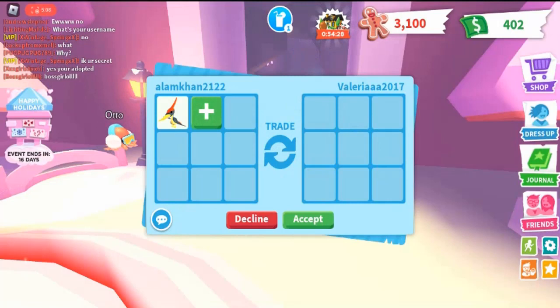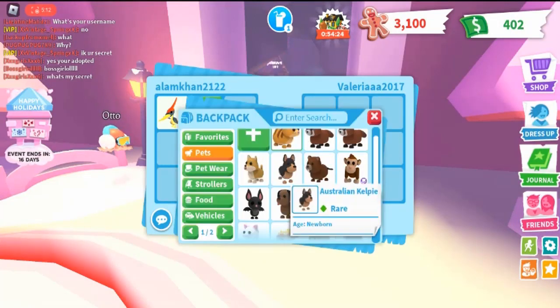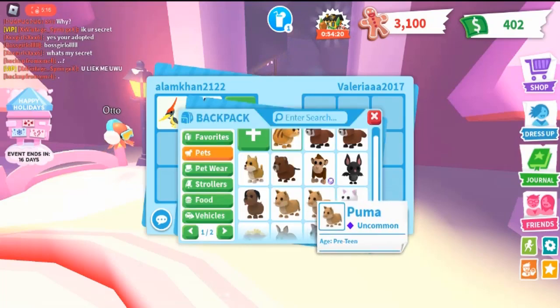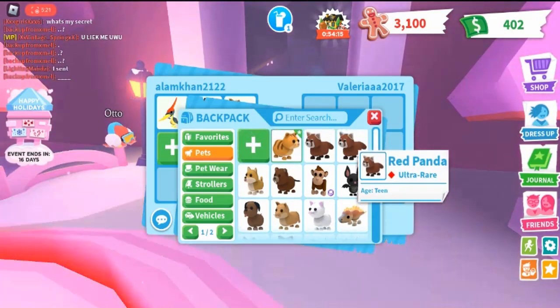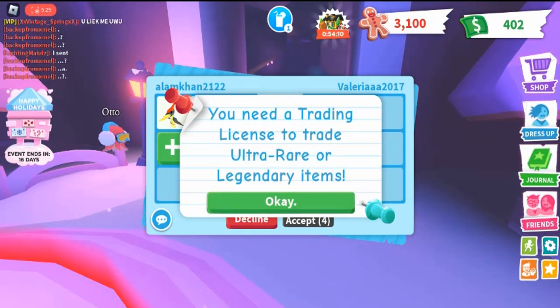What does the value mean? The value is based on how many cats or dogs the pet is worth. Cats and dogs are the lowest value pets in the game, with them being worth one each. Calculating value based on the lowest can make trading much easier and will help with avoiding scam trades.